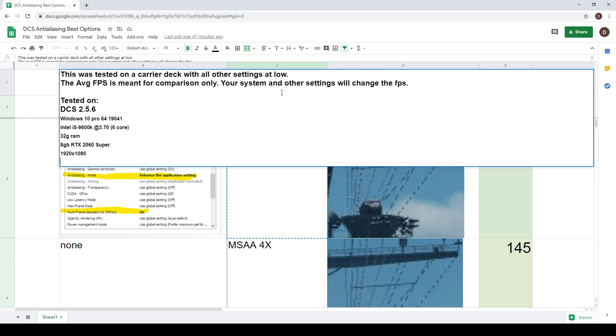The important thing to note is I'm comparing anti-aliasing settings and showing an average frames per second. That average FPS does not mean that's the frame rate you will get - it's basically just a way to compare which settings cause the biggest performance hit versus not. This was done on an Intel i5-9600K with 32 gigs of RAM and an RTX 2060 Super at 1080p. If you have a higher resolution monitor, you might not need higher anti-aliasing settings since you have more pixels and aliasing won't be as bad.